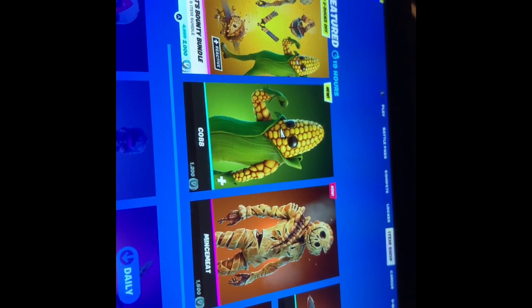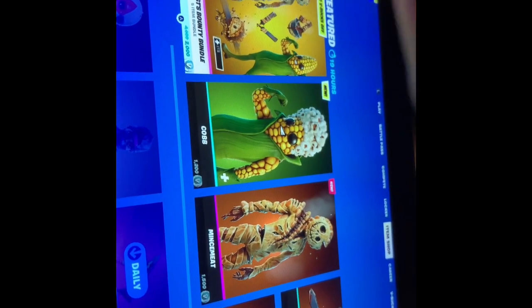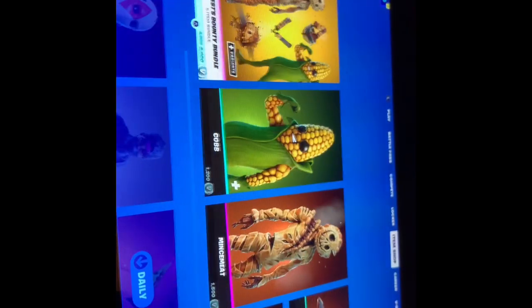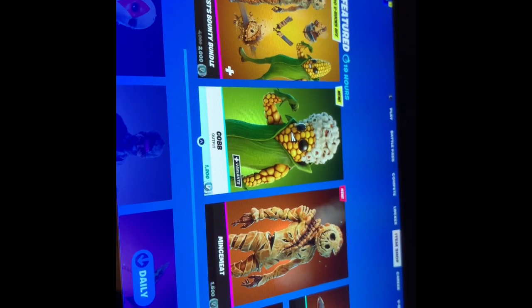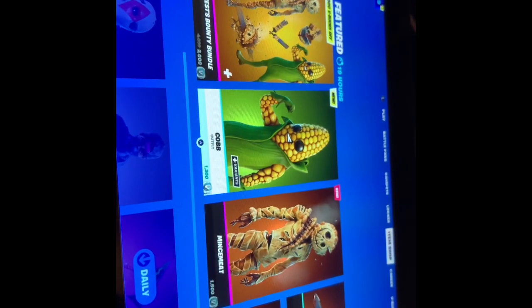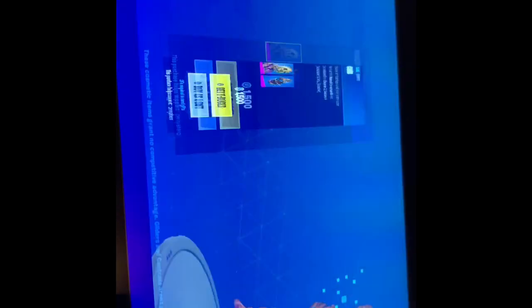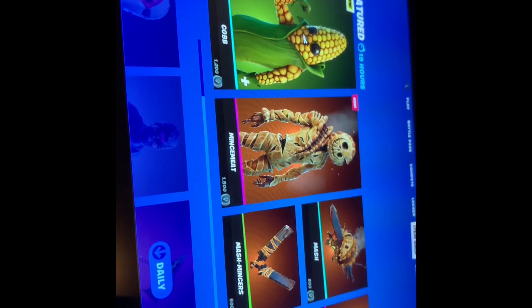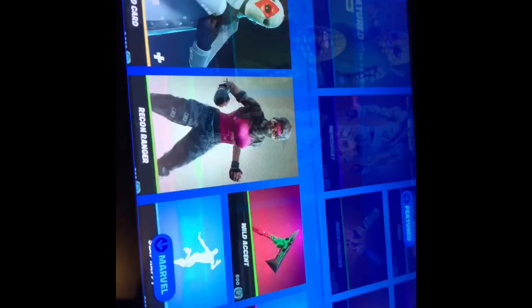So this is the Harvesting Bounty bundle. The bundle is 2,000 V-Bucks. Cobb is 1,200. The Mycroft skin is 1,500. And then the rest are 800, 800, 800 — and then the rest of the skins.